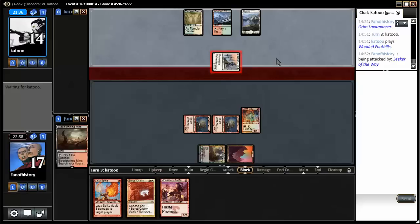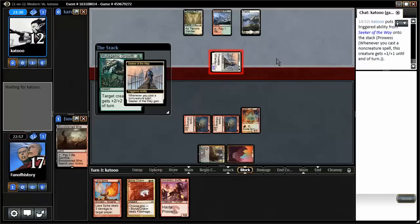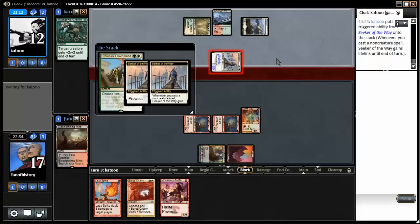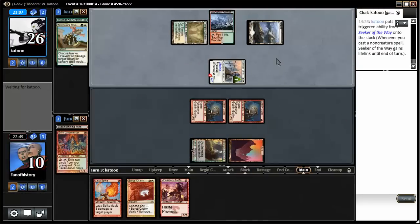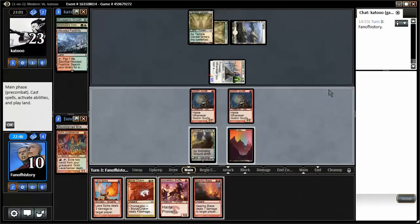Plus one/plus one and fight seems pretty good to cast during combat right now. I guess plus one/plus one and lifelink — very nice. Now I need my commands. Atarka's Command to prevent the life gain. Now he's fighting and putting a counter, gaining seven life. That's pretty rough for Burn. And he's gonna crack that to have the protection.